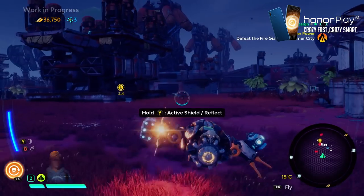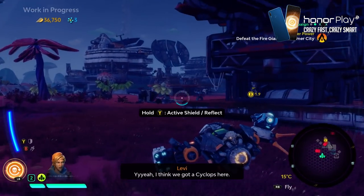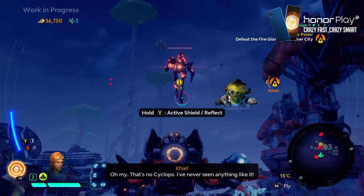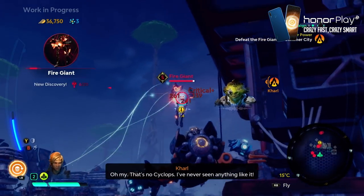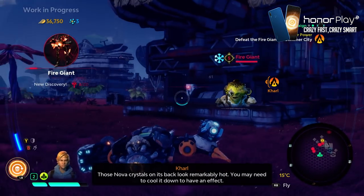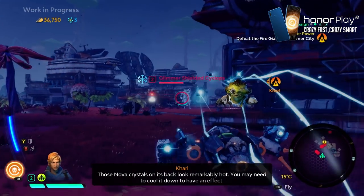The weapons are described on screen but they're also color-coded, so all the ice ones are obviously blue and the fire ones are red — making it much easier to just grab the right one while you're playing and slide it into the correct slot.